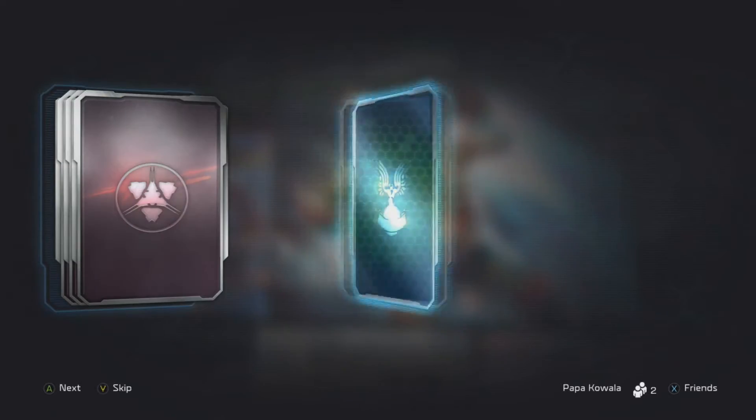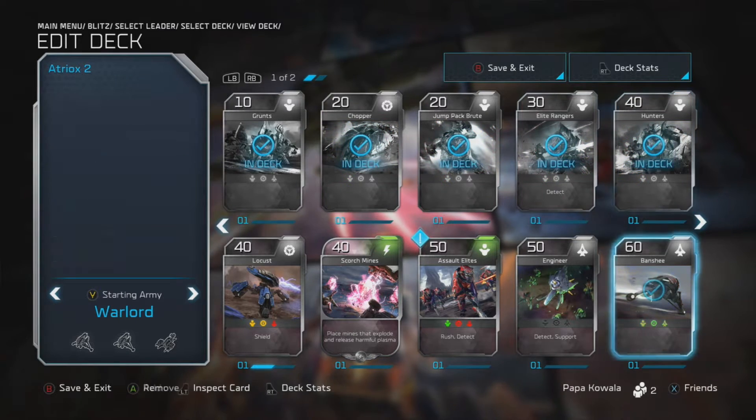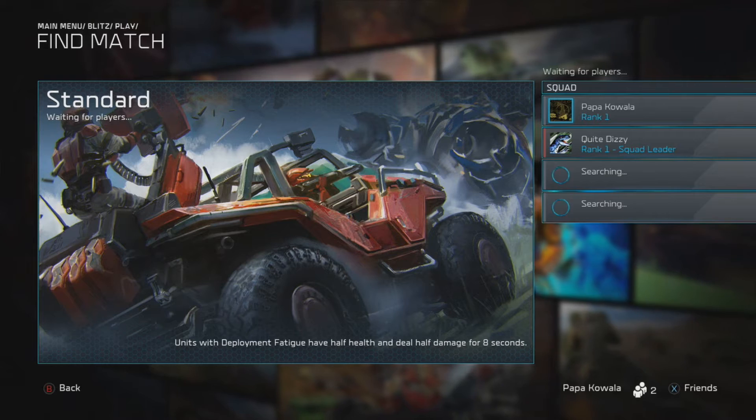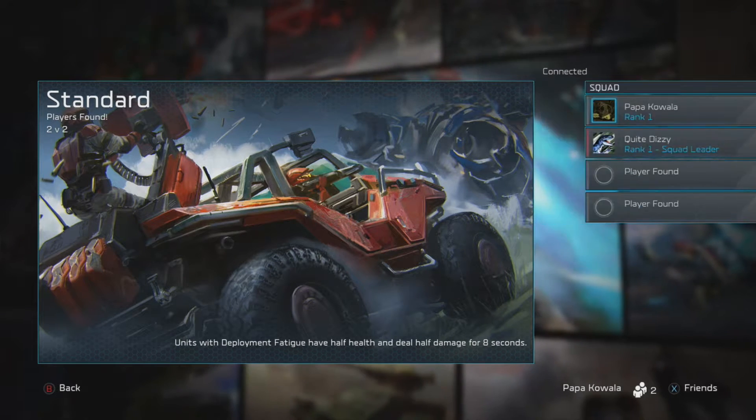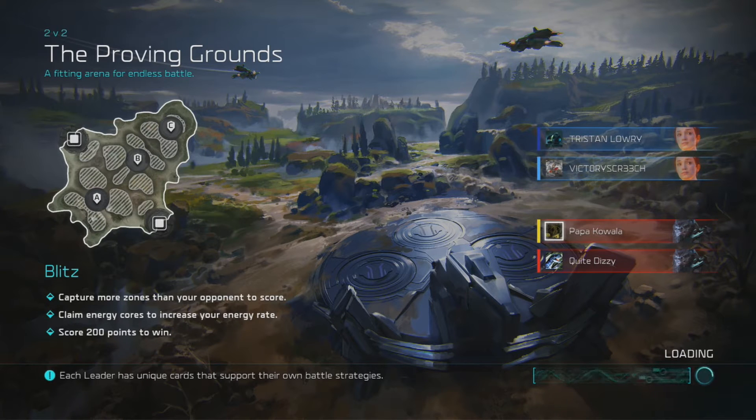Blitz is a fast and intense 10-15 minute match where you spawn in units with a deck of cards consisting of around 20 units. The only game mode so far is Domination, which has three flags and the score goes up to 200, so you want to capture two to three flags and reach 200 before your opponent.